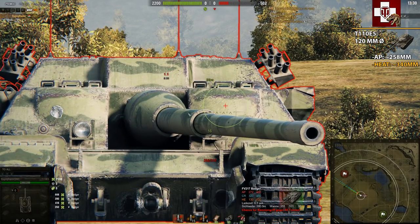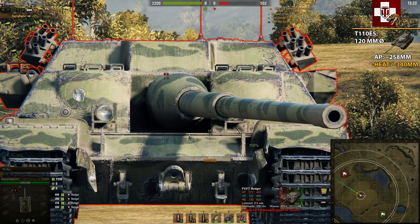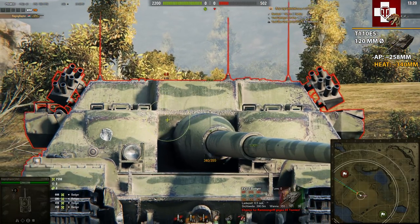With AP we can still penetrate on that awkward weak spot, but you should not think about shooting the Badger's front — those parts are 350mm thick. Trying to bounce into the lower side didn't work, so we are loading HEAT shells.